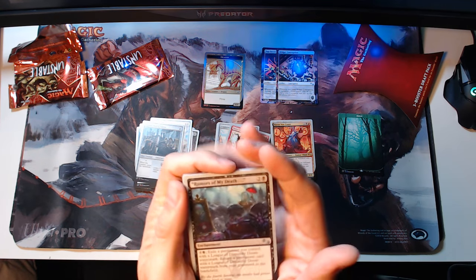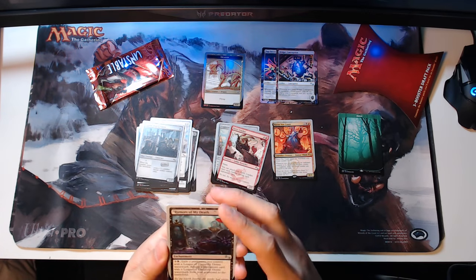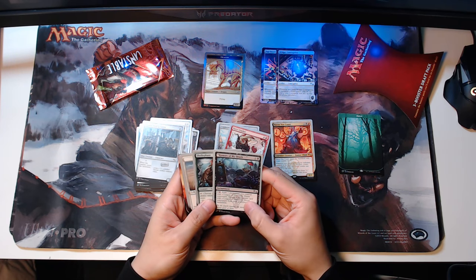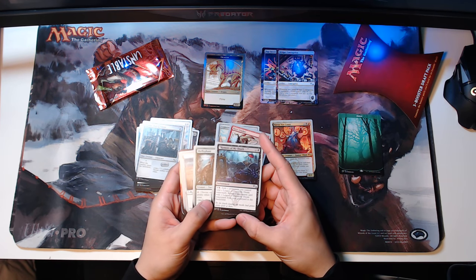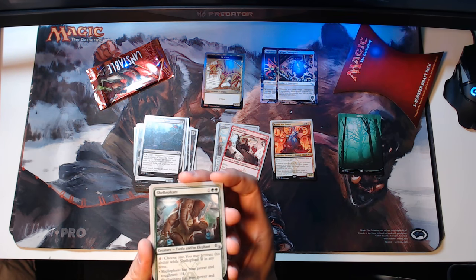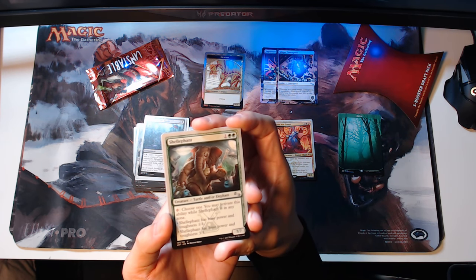Rumors of My Death — two and a black enchantment. It's three and a black to play. You get to exile a permanent you control with League of Dastardly Doom watermark, then return a permanent card with that same watermark from your graveyard to the battlefield. The flavor text says: 'By the fourth funeral, the mooks have gotten pretty good at them.' Starting our uncommons, we have a Shelephant — one and two green. For zero mana you choose one: Shelephant has base power and toughness one-four, or base power toughness three-three. So you can pump it to be good at defense or good at offense.